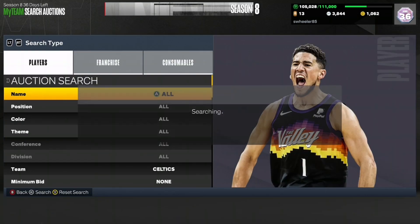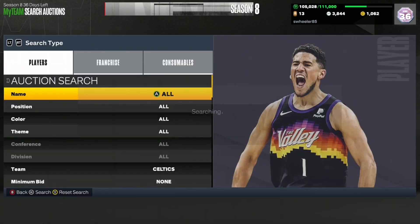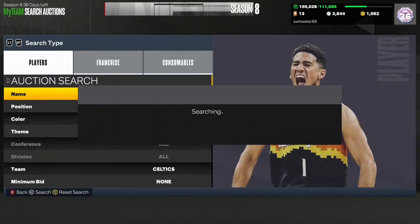Make sure to use this filter if you want to make tons of MT. I think I can make over 100K MT on this filter — it's absolutely insane. Usually when you use players for an agenda, the filter for that team doesn't do well, but the Celtics filter is incredible. People want the 3000 XP and want to do the challenges.